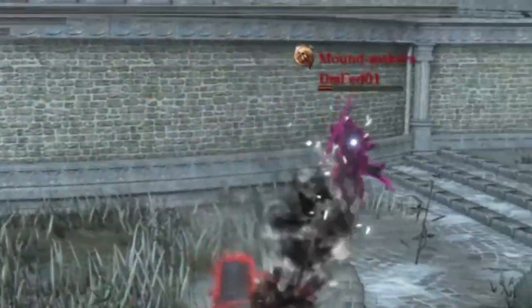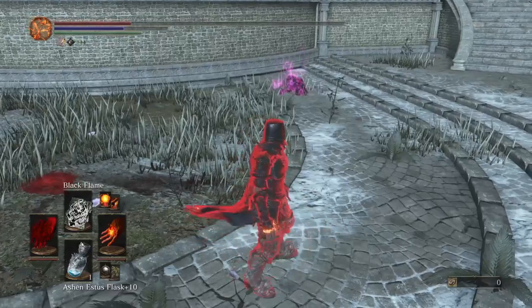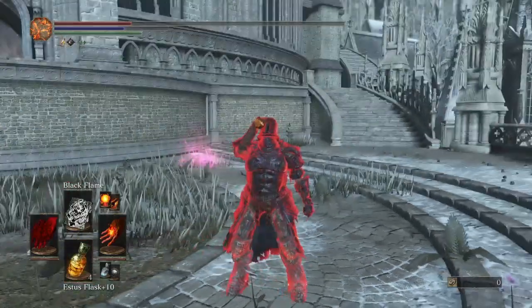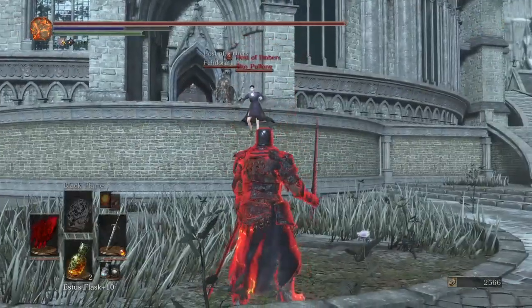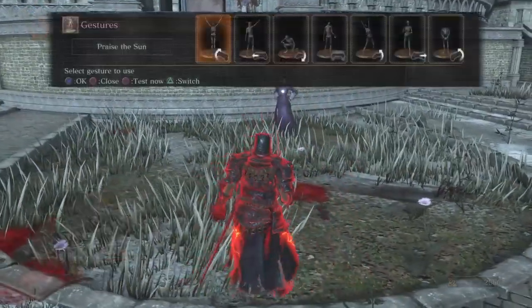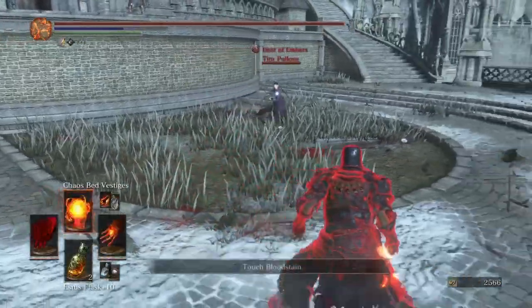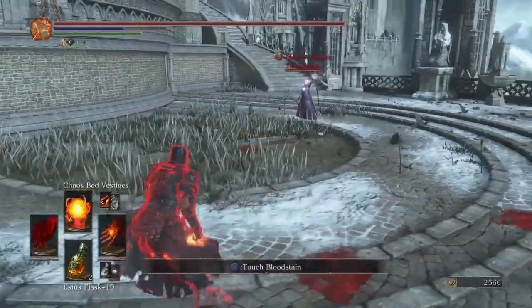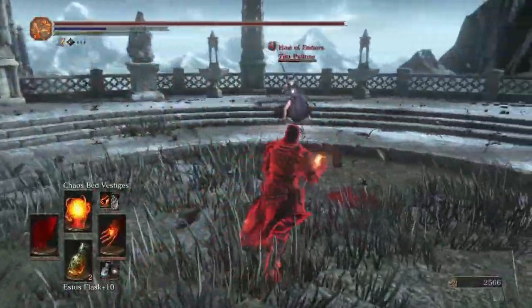That should have hit him. Oh, there it is. Oh God, the lag. Didn't expect that bad of a lag spike, but what do you expect? That's a full mage build versus the wall. I don't think that's going to do very good. And cancel out the first spell. Free damage.